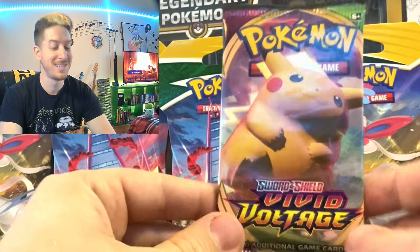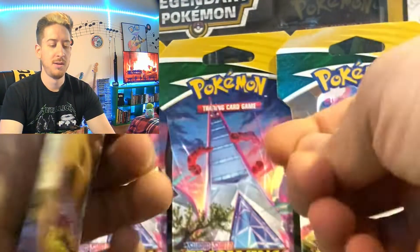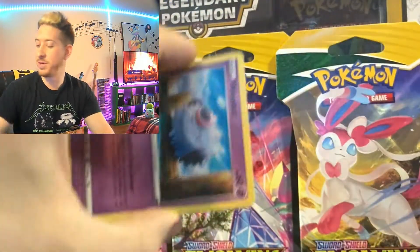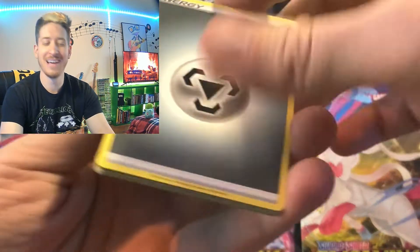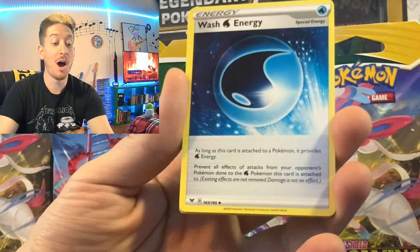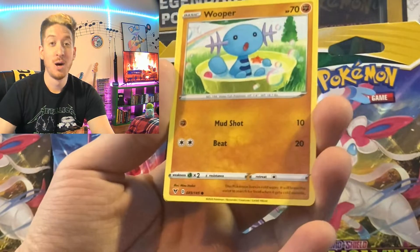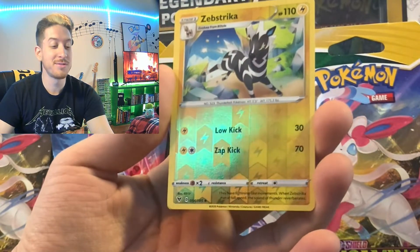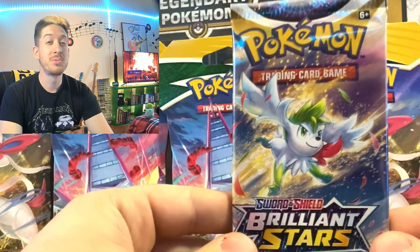Let's do another Vivid Voltage, then we'll move over to some Brilliant Stars, we'll jump back to some Vivid Voltage — we'll see how we're doing. Who knows, let's check in in a couple minutes and see how we do. Do we have a third water energy? Steel energy there it was — Nessa, Nuzleaf, wash energy, Woobat, Talonflame, Charmander, Galarian Meowth, Zebstrika is a reverse holo, and going into Samurai.